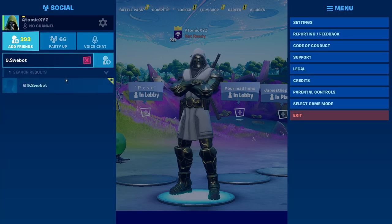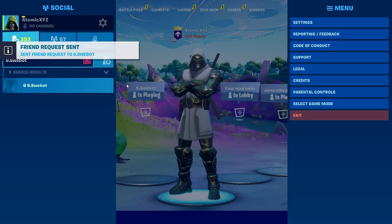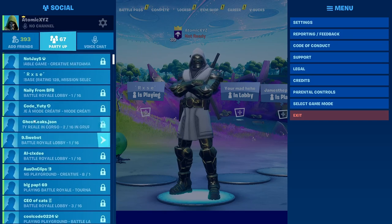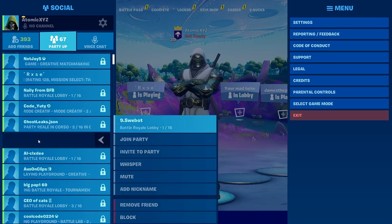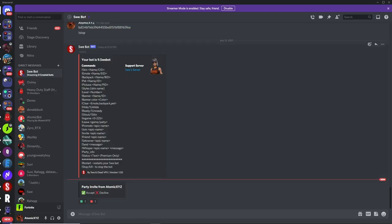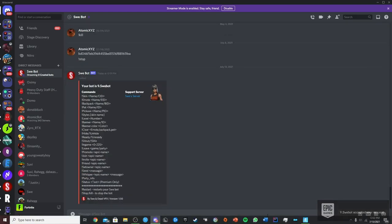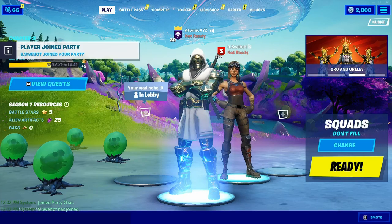When you send the friend request to the specific Swaybot you can add it as a friend, and then it'll accept your friend request. Once it's accepted your friend request, go down and find it in your friends list, invite it to your party, click Accept, and it'll have joined your party in Fortnite.